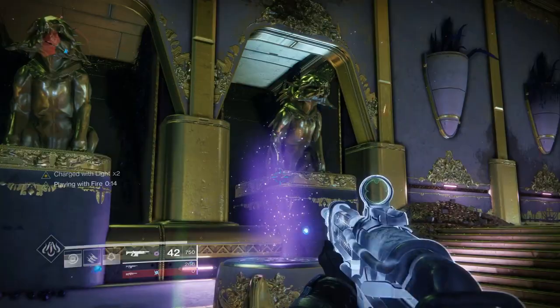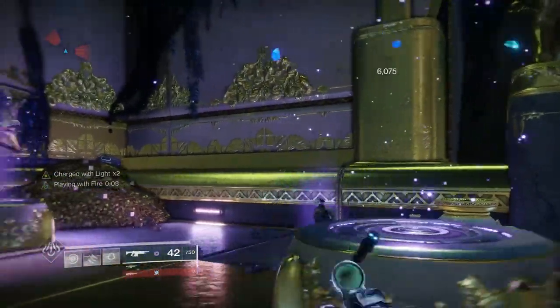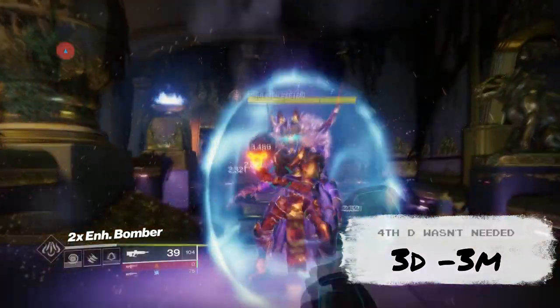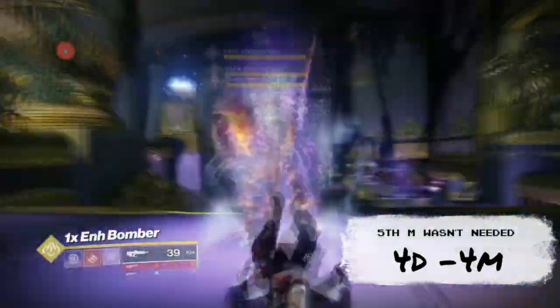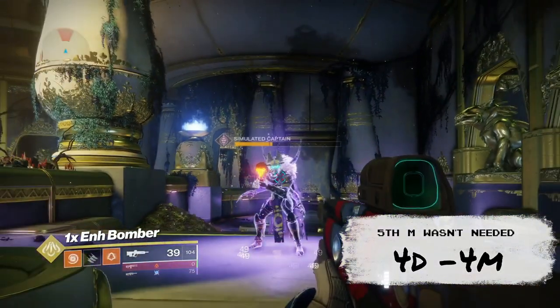I eventually cut out around five minutes of this video because I started going through all the different combinations of Bomber and Enhanced Bomber — stacking dual bombers, dual enhanced bomber, one enhanced one regular — and it started getting really lengthy. All you want to know is what I eventually chose and why. The difference between two Enhanced Bombers versus one Enhanced Bomber was one dodge and one melee. With regular Impact Induction and two Enhanced Bombers it took three dodges and three melees; with one Enhanced Bomber it took four dodges and four melees.